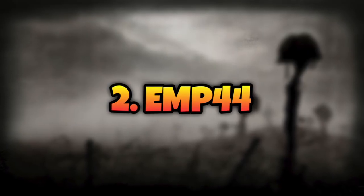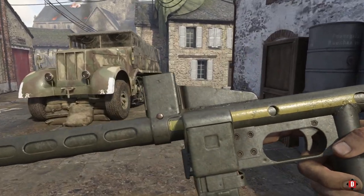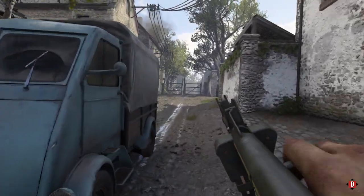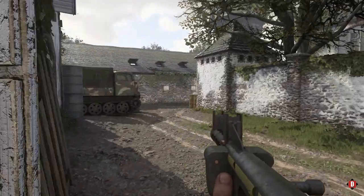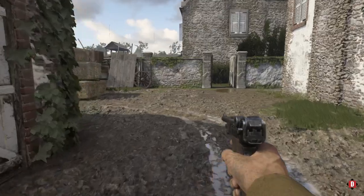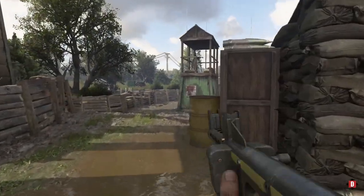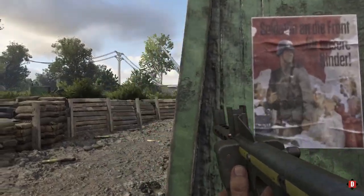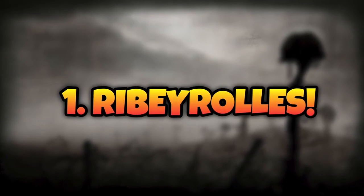In at number two is the EMP 44 — this is the Pipe Bomb variant. I absolutely love this weapon. Once you learn the recoil patterns on it, it's such a good weapon. You get so many multi-kills — use escalation on it. If you've been lucky enough to unlock it in a supply drop, definitely use it. Let me know in the comments if you use it and how many kills you get. It makes number two.